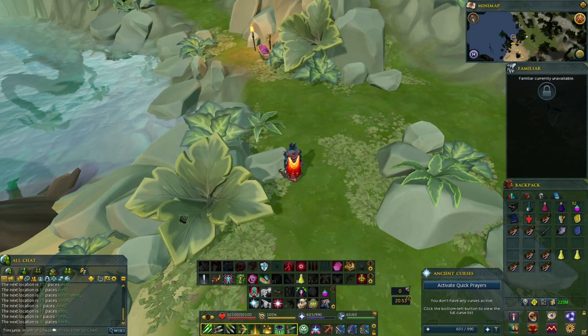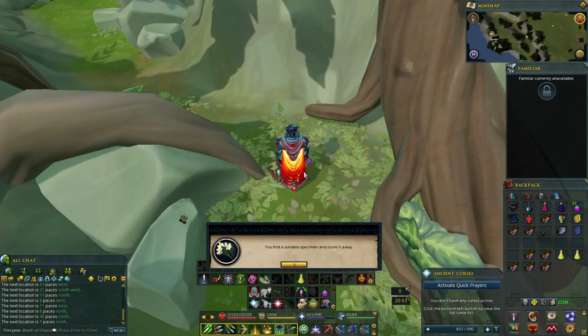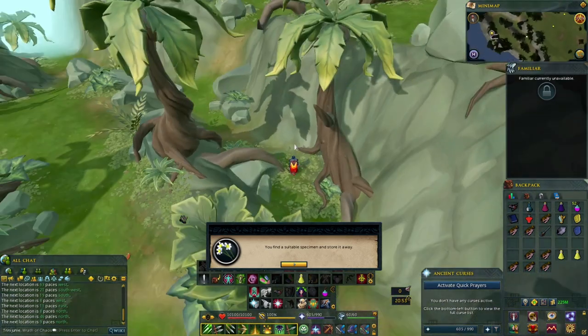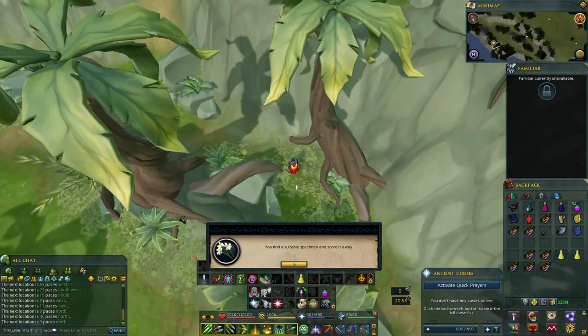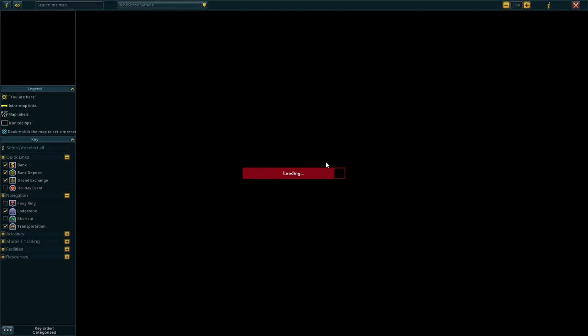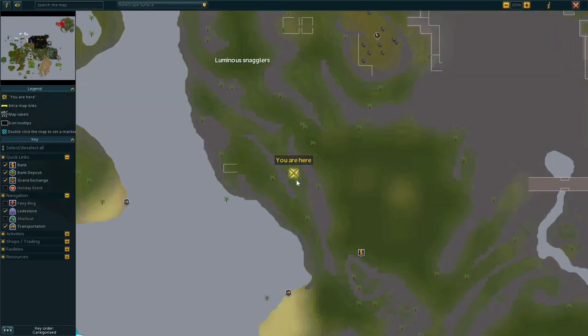The next one is right here — it's not too far from where we were just at. It's between these two trees. I'll find a suitable specimen. The luminous snaggler is basically south from there. Let's find the next one — 13 paces northwest.